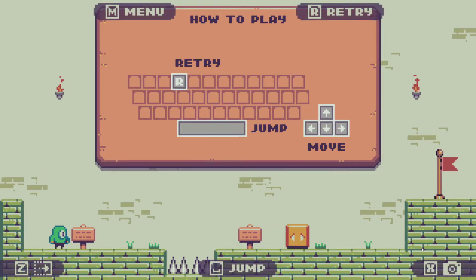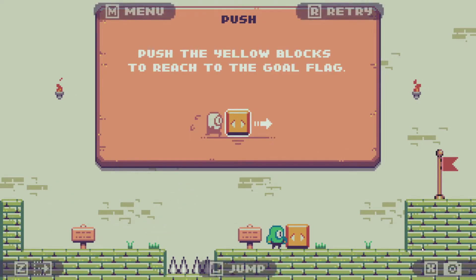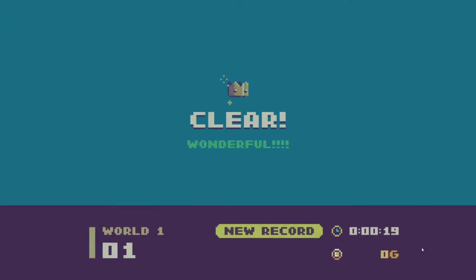Let's see: how to play. Or for retry, jump and move — course keys. Platform of blocks to reach the gold flag. Okay, seems simple enough.